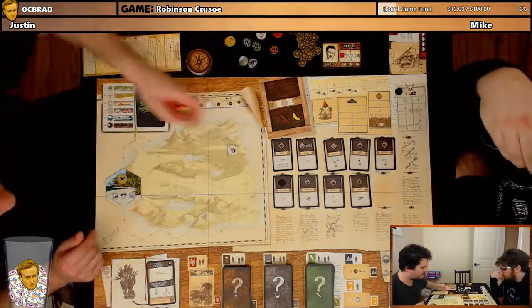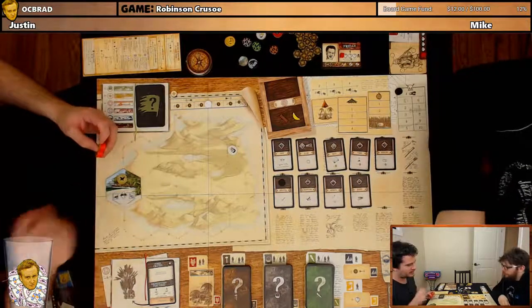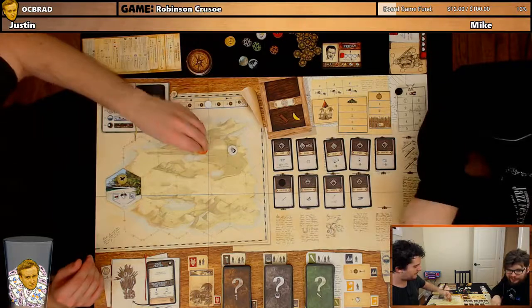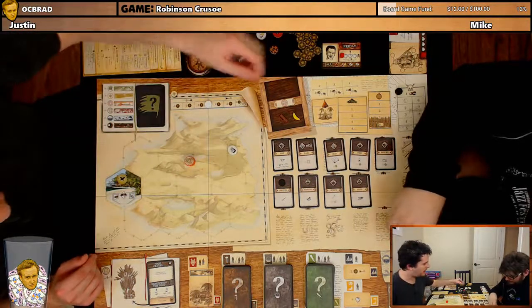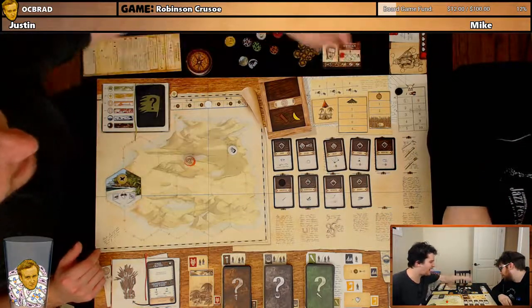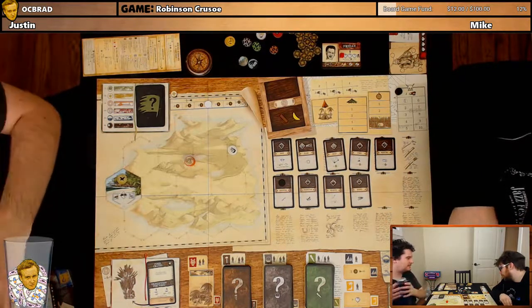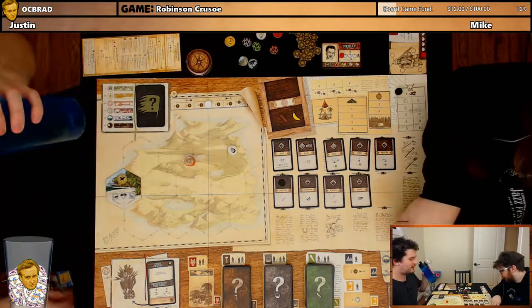We also have Friday here to help us. The rules for Friday: he can assist us and go on any action, but he cannot be the active player. If he ever has an event, he just takes damage. He also doesn't need to eat, doesn't get infected by weather, and doesn't care if there's not a roof over his head. Is he a local? Yes, or something from the Robinson Crusoe story.